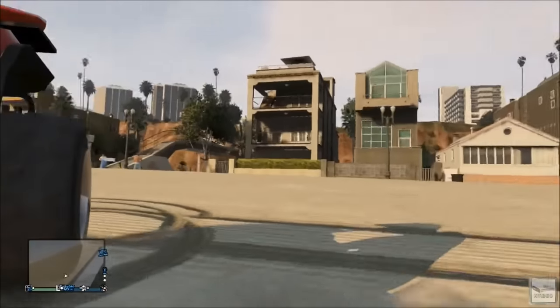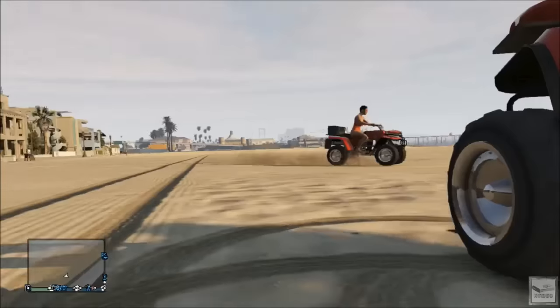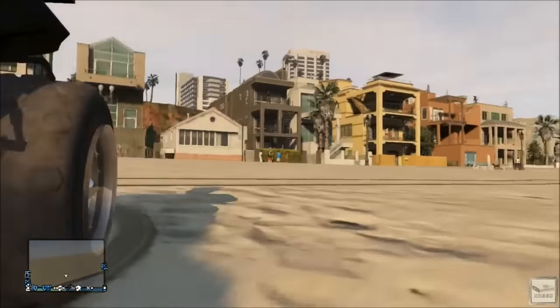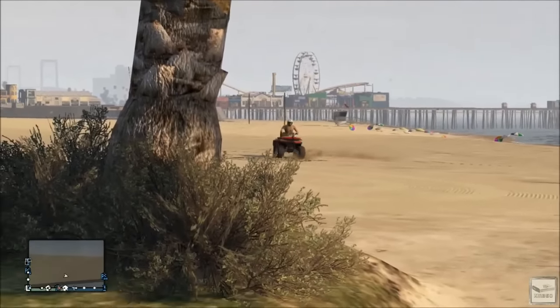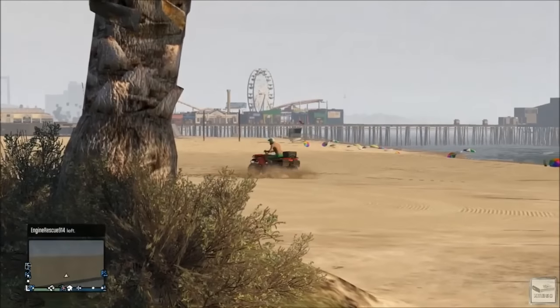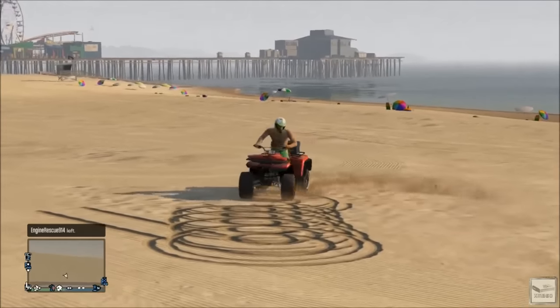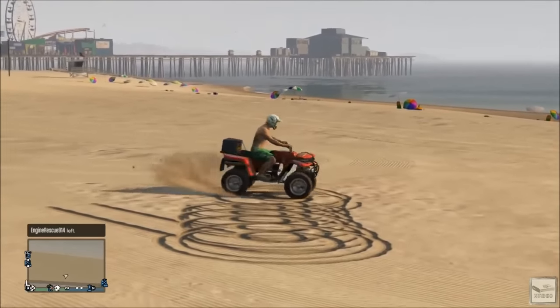Anyways guys, that's going to wrap up this tutorial on where and how to find the Nagasaki Blazer Lifeguard in Grand Theft Auto 5 Online. If you come to the beach during the daytime you'll end up finding a lot of them and it shouldn't take you much time at all. If you found this video helpful hit that like button below — it helps us out a ton — and if you're new to our channel hit that subscribe button. We bring tons of great GTA 5 content, so as always, thank you for watching from XboxMod360.